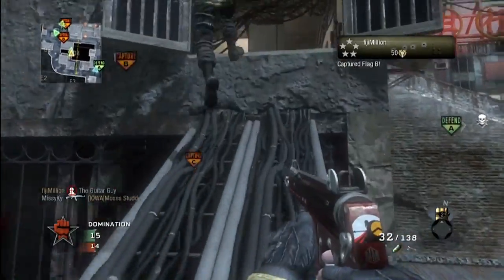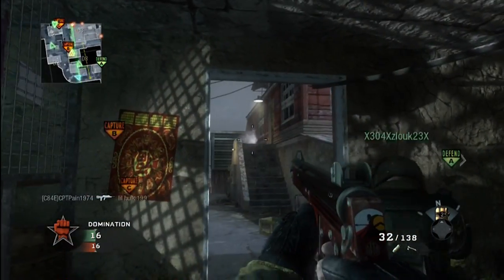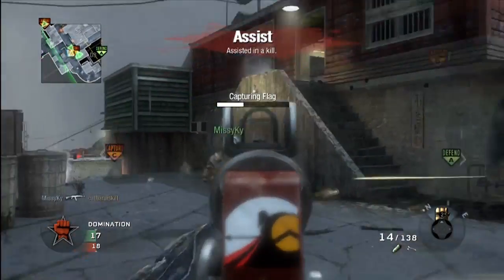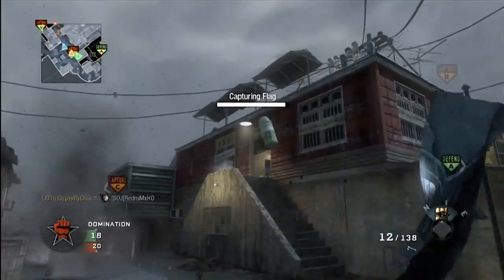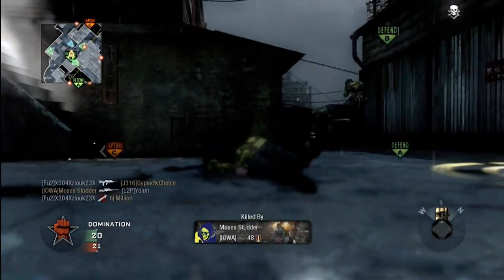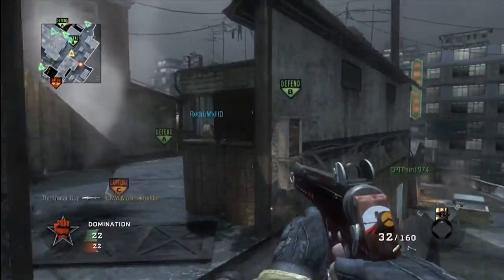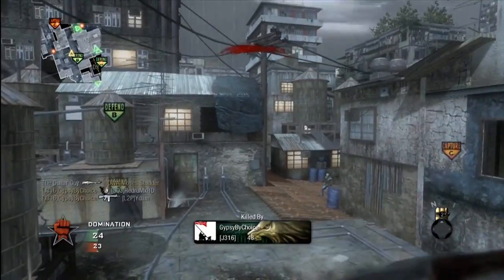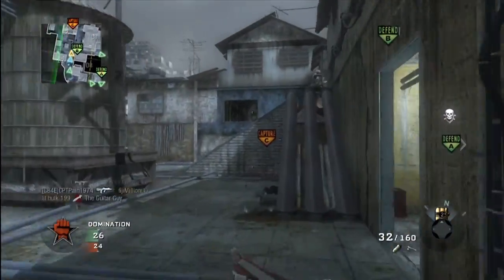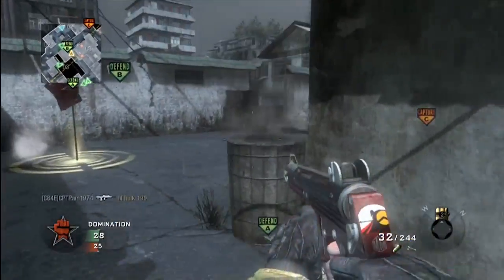So what we're running is Domination on Calloon. The class setup, I felt, was really set up for more of an objective style gameplay. I was running the MPL with the dual mags as the primary. The secondary was the crossbow. My lethal was the tomahawk, followed by smoke and C4. C4 is so funny because, I mean, you'll see — I actually tried to use it, but I've never used it before. I made an attempt to use it but kept having epic fails, so you can get a nice laugh out of that whenever it shows up.